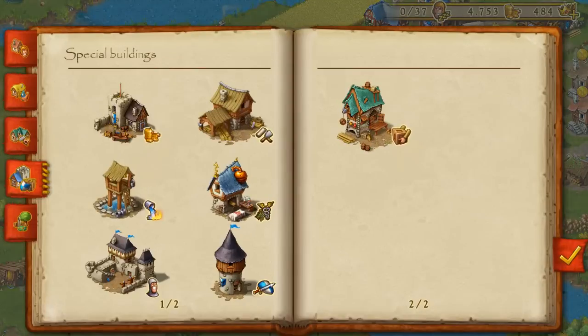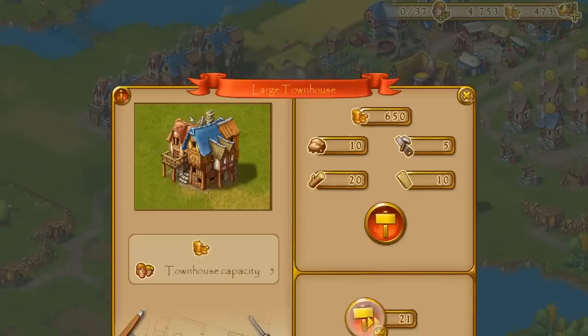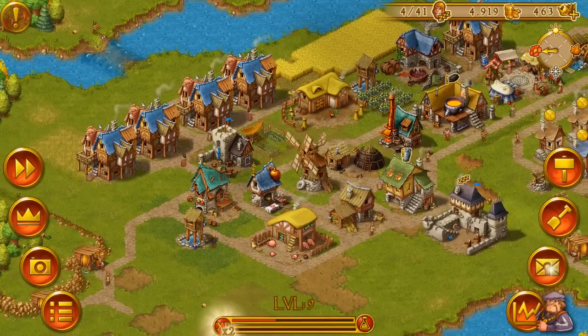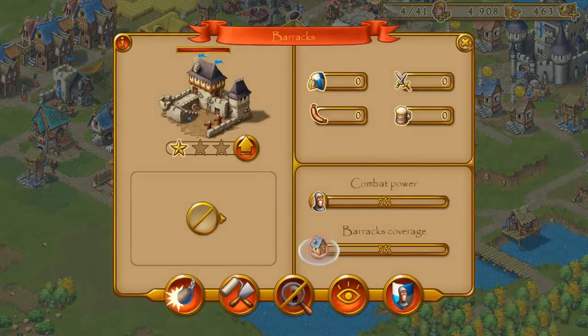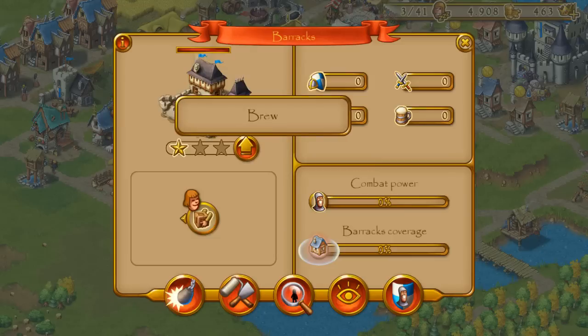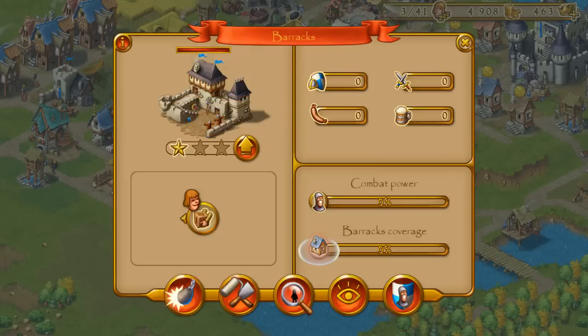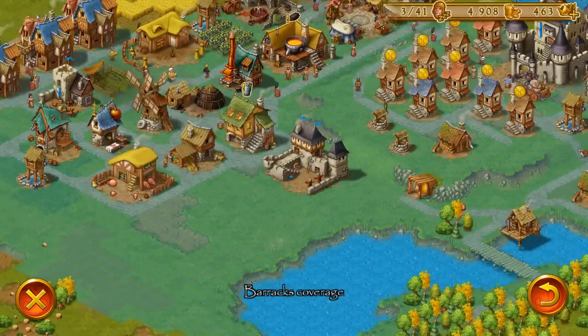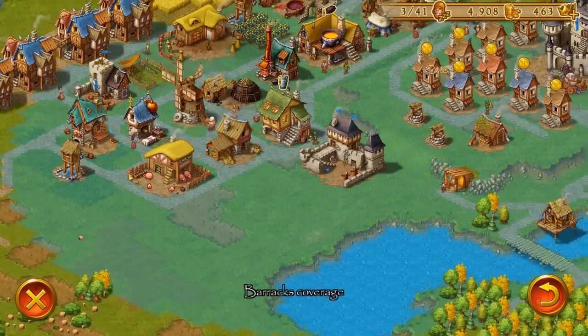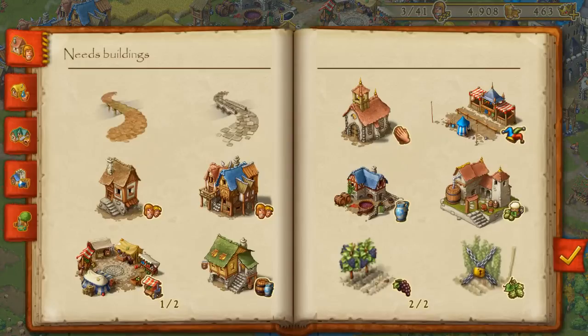Now we don't have enough workers, but that's no problem — just build another house and put it over here in my little district with the other houses. Now we can fill up the workers slot. The barracks provide your guard towers with the resources needed for a strong army: armor, swords or weapons, sausages, and some brew. The barracks has an influence radius which you can see by pressing the eye button, so we need to build our guard tower within this influence radius in order for it to be effective.